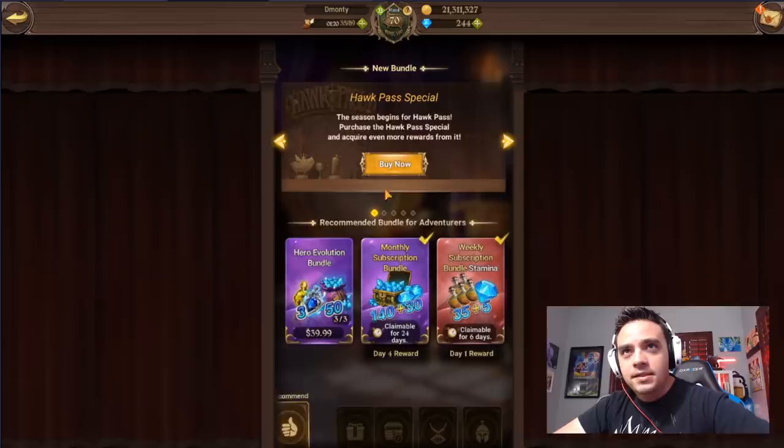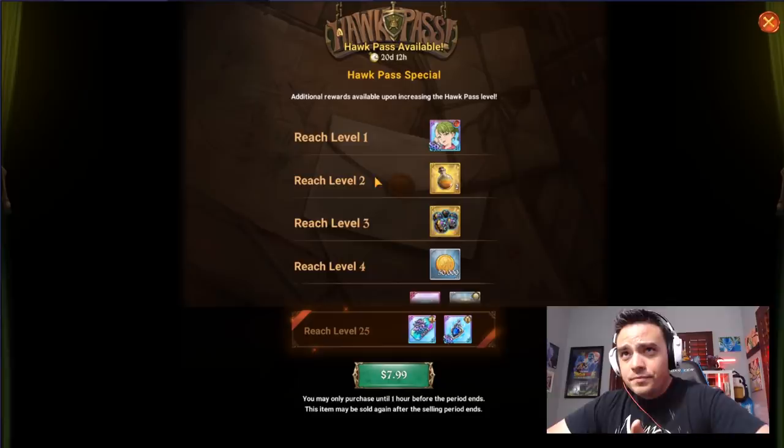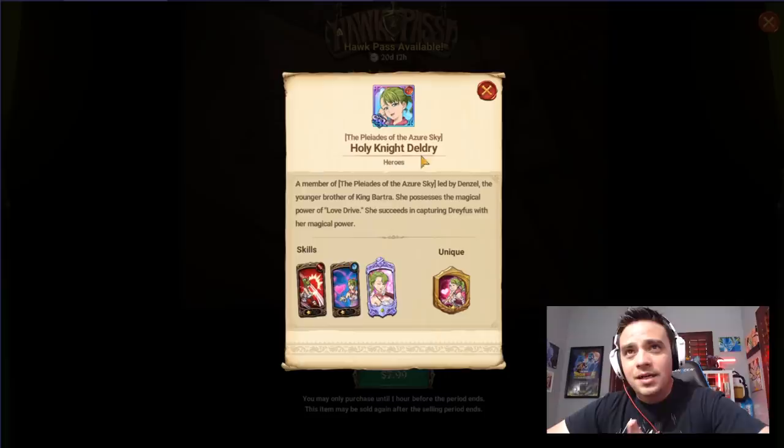Let's go take a look at the bundles and see what's actually in here. Level one, they give you this SSR right here — she's alright, nothing too crazy on her. I do want a copy of her though, so I will be buying the Hawk Pass. I think the value's here overall, so definitely pick it up if you guys have the $7.99.